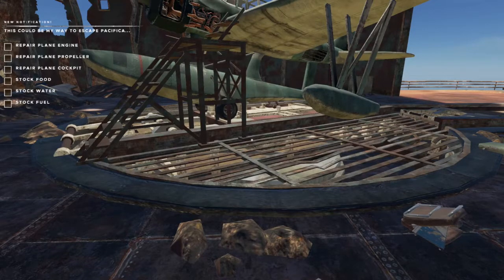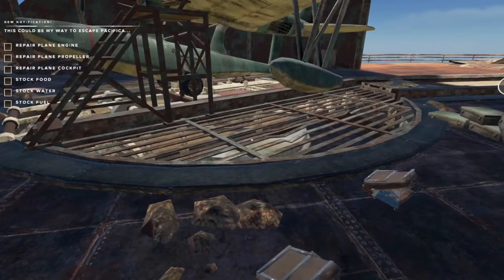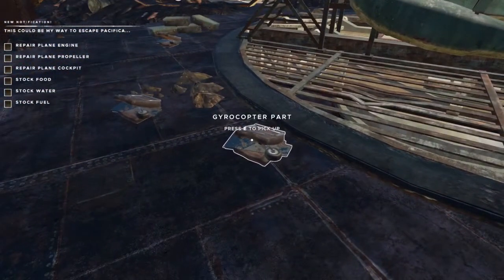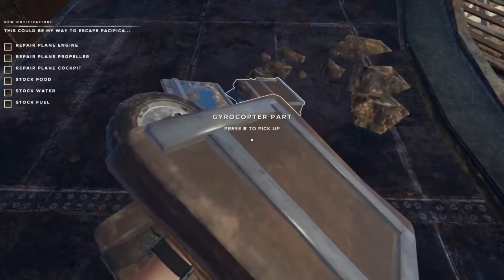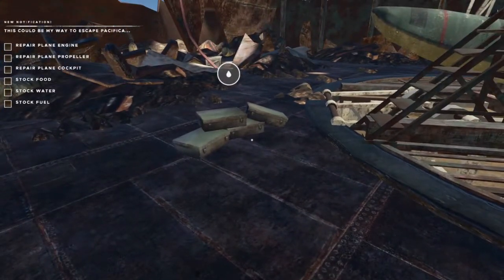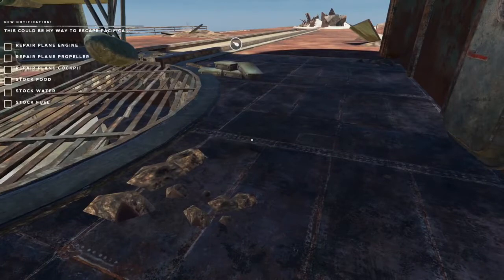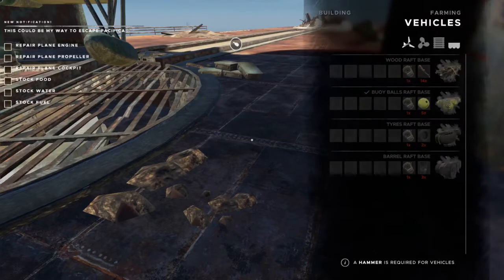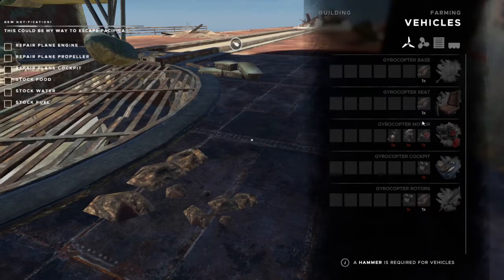When you walk onto the deck you get a new notification: 'This could be my way to escape Pacifica.' There are six tasks to complete before the end of the game: repair the plane engine, repair the plane propeller, repair the plane cockpit, stock up on food, water, and fuel. The main reason I wanted to come here today was to get the gyrocopter parts — there are three of them. Prior to 0.74 you would find these just about everywhere, but now this is the only location they'll spawn. You only need three for the whole game as long as you don't lose your gyrocopter. One, two, and three — everything else is the electrical and motor parts.